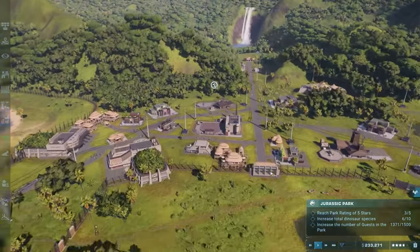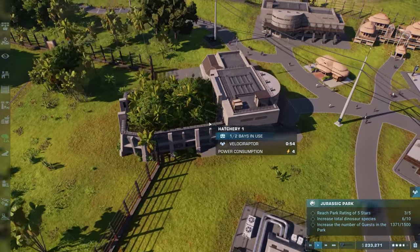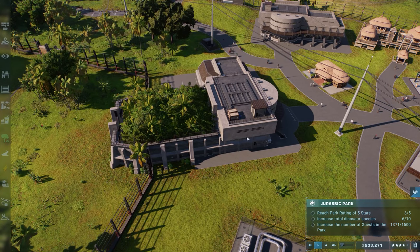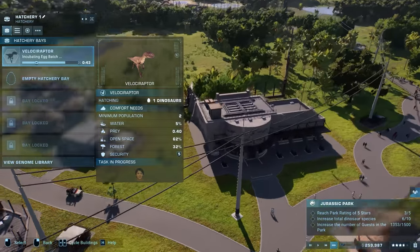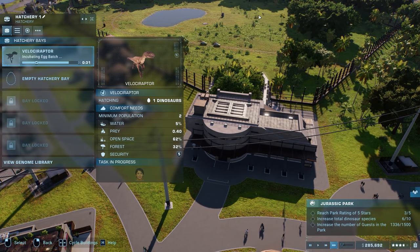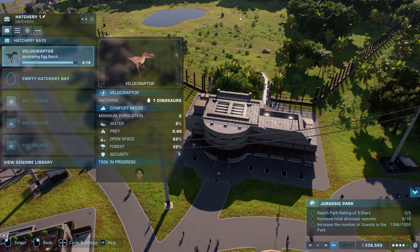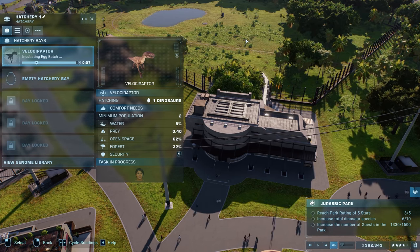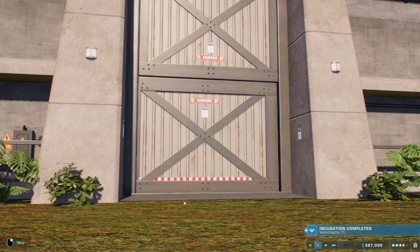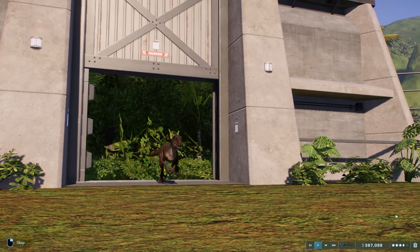All we need to do now is get more dinosaurs, which will increase our star rating. Everything goes hand in hand. About 40 seconds — hopefully the velociraptor isn't trying to escape. About 30 seconds — once we release this other velociraptor his comfort should be good. Release dinosaurs — boom! Let's release the second velociraptor.